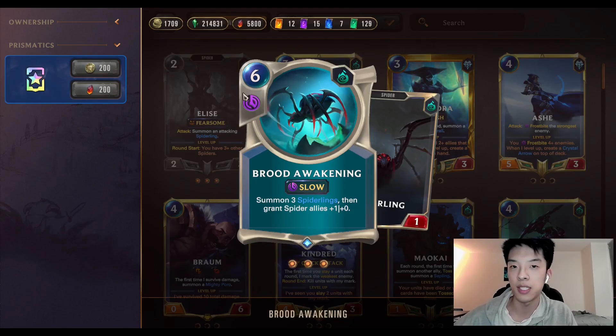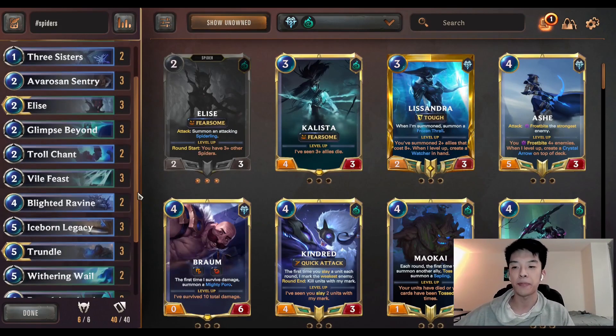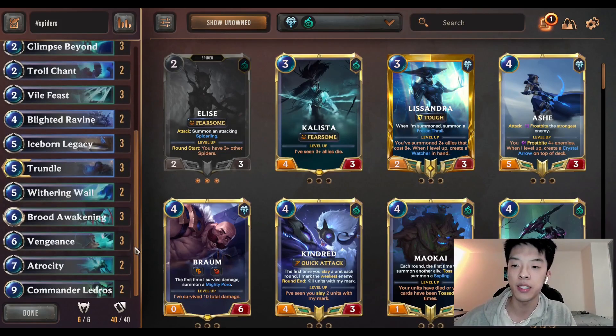For example, this is a 6-mana summon 3 four-three's. That is an incredible amount of tempo, especially when you have cards like Vile Feast just summoning you 3 three-threes, 5 five-fives, and all of that. It's just a really, really powerful tempo deck.